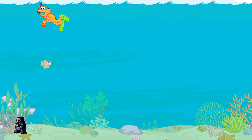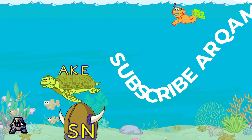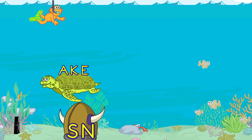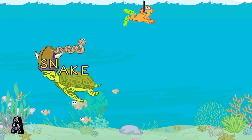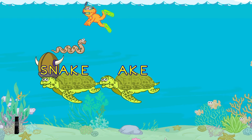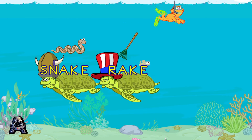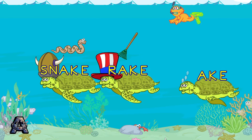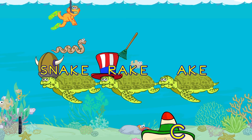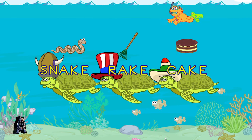Bring out the next sea turtle family. Look, here comes the ake family. Toss each sea turtle a hat to make a word. You made the word snake. Yet you made the word rake. Good throw! You made the word cake.